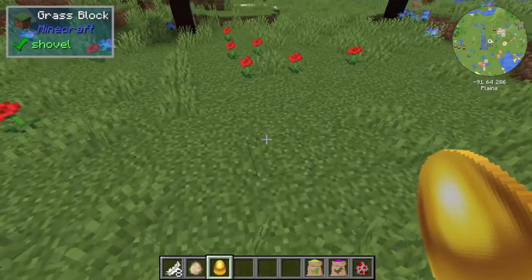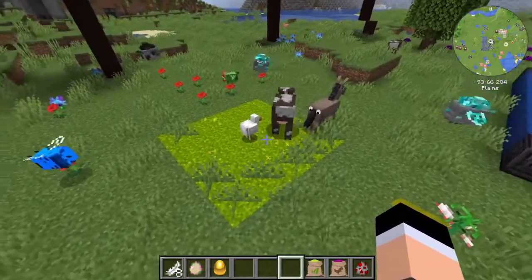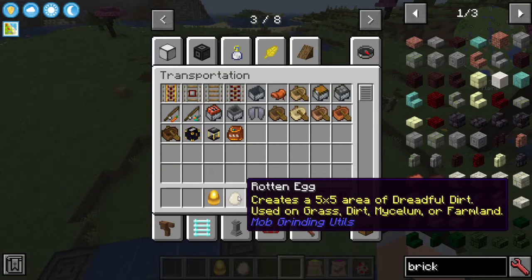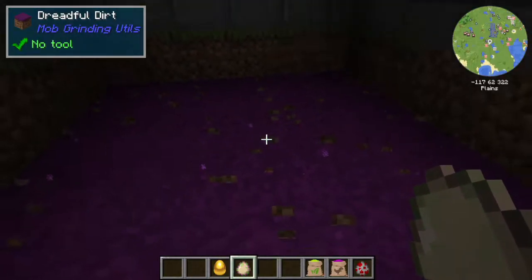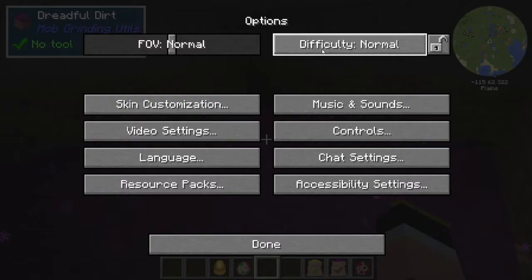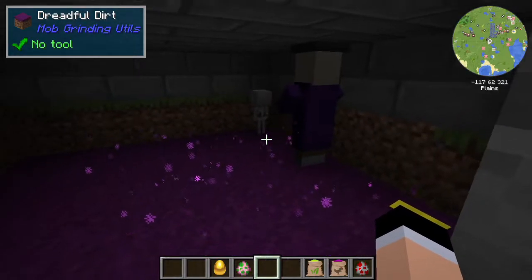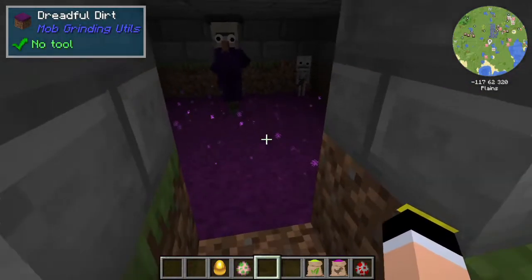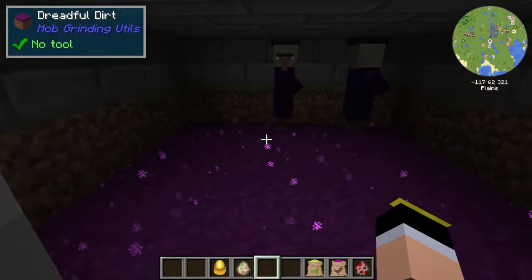Using the Golden Egg spawns a lot of passive mobs — as you can see, a large number spawn on the area. Any mob that spawns on dirt will spawn on this zone. For Dreadful Dirt, use the Rotten Egg on a 5x5 area and right-click it. Now you have Dreadful Dirt. Switching to normal difficulty, hostile mobs start spawning — you can see Skeletons, Witches, and more. It's a very powerful way of getting mob drops and experience.